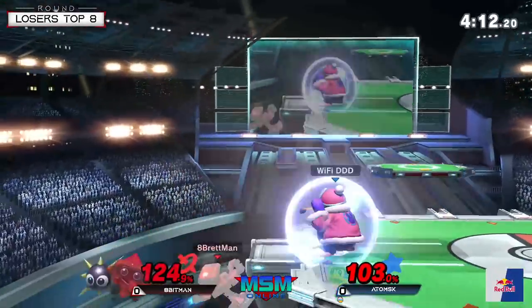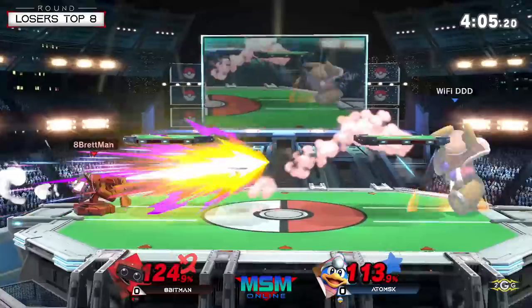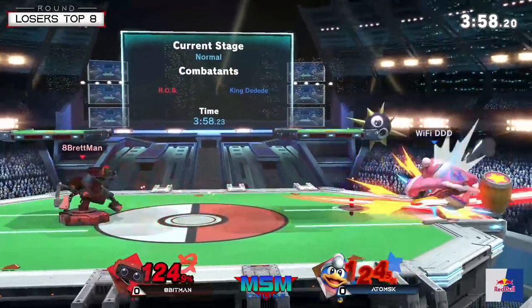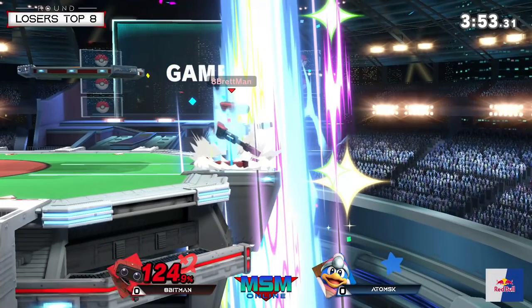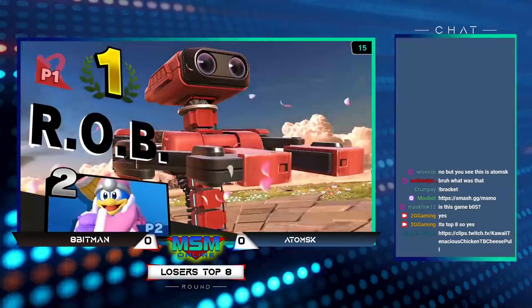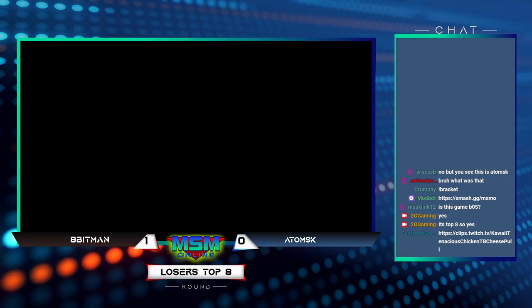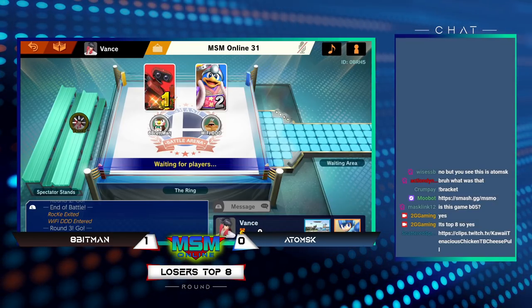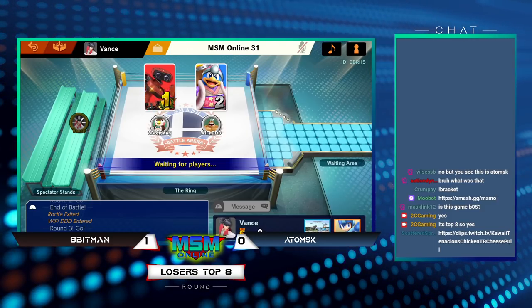Really good positioning on the stage. He's so patient — gets the gyro in play. The inhale turns that projectile right back in his face. The gyro hit the gordo right back at him! Oh my god. That down air spike is so active, dude, and the range is insane. Rob is broken. He was just about high enough percent to have barely any ledge vulnerability, so he just held the ledge for a bit. Shout out to Mask Link — yes, this is a best of five, top eight.